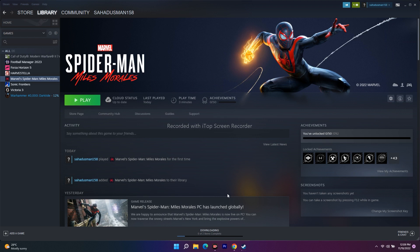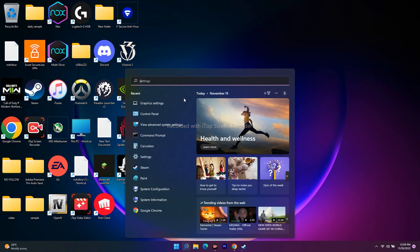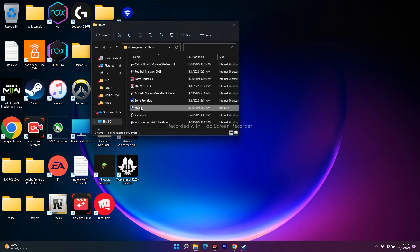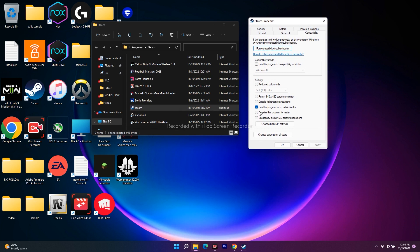You can do these steps on Windows 10 as well as Windows 11. The first step is to uncheck the compatibility settings in the Steam.exe file. Go to the search bar and search for Steam, then click on 'Open file location.' From there, right-click the Steam executable and go to 'Show more options,' then go to Properties.